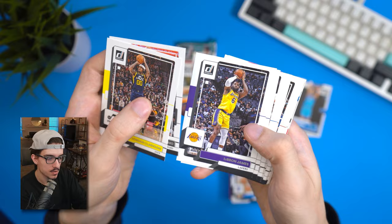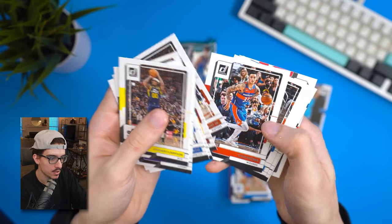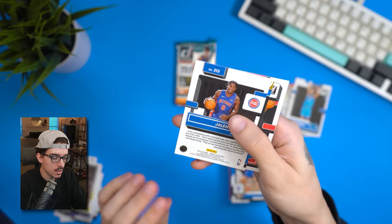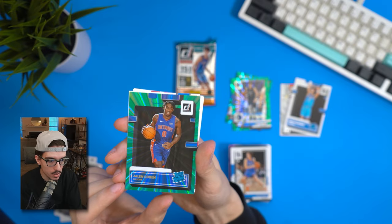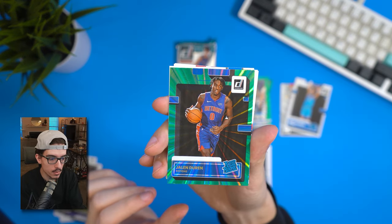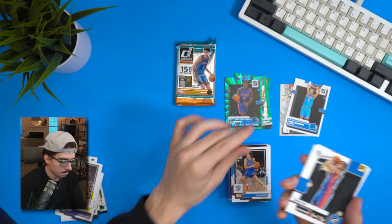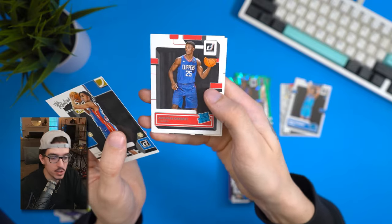Fourth pack of the second blaster: Jordan Clarkson, Joshua Primo, LeBron, Trey, a lot of Lukas today, Gary Trent Jr., and Jalen Duran on a rated rookie green laser — not bad. Also another Jayden — correction, Jaden — rated rookie green laser.